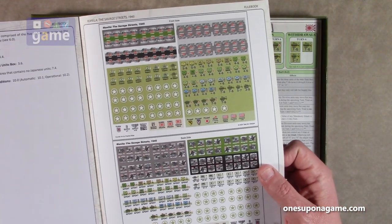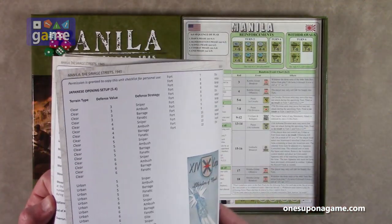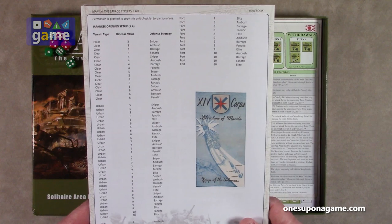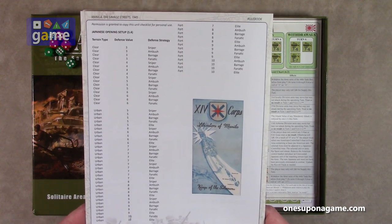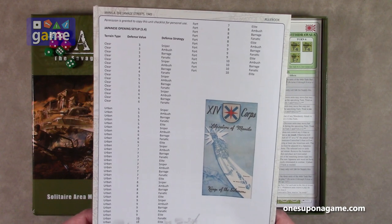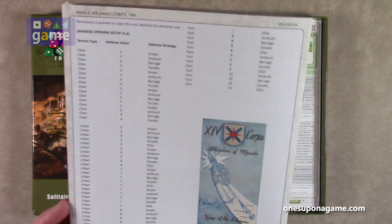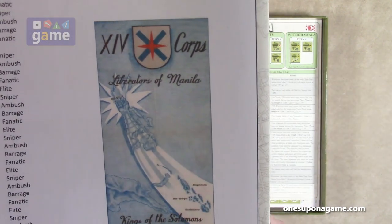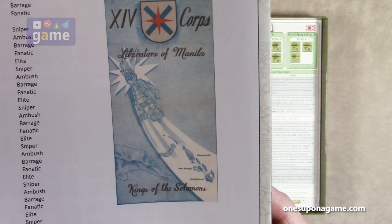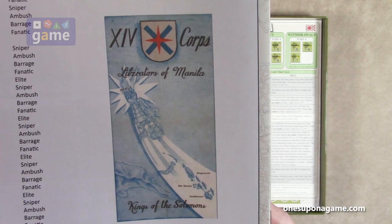Then you've got your counter sheet manifest, in case you need to verify a used copy or a copy after your cat knocked it on the floor or something. And then we've got the opening set up for the Japanese — very cool. Permission is granted to copy this unit checklist for personal use. There's some cool historical artwork there too: the 14th Corps, Liberators of Manila, Kings of the Solomons.